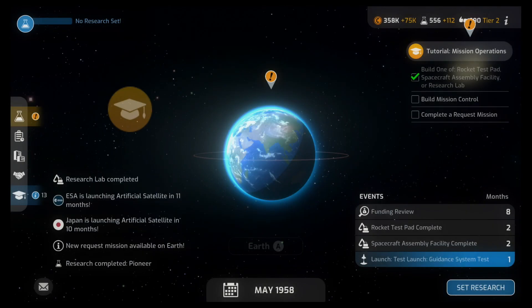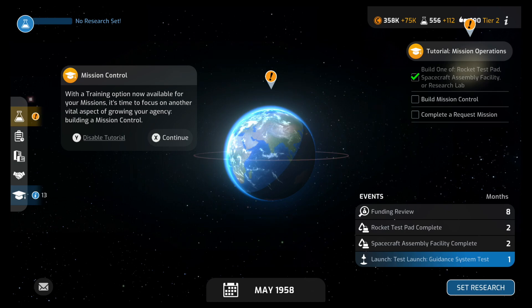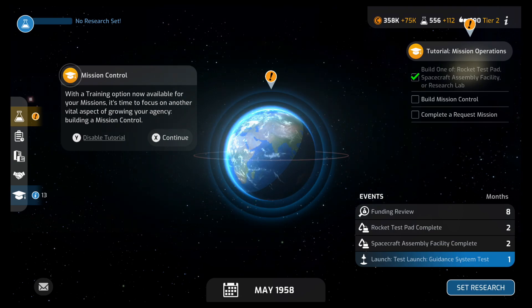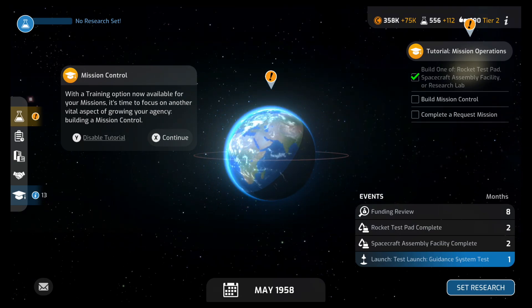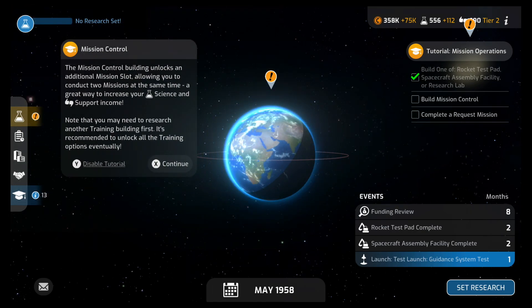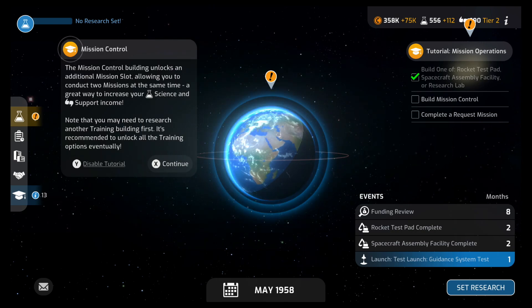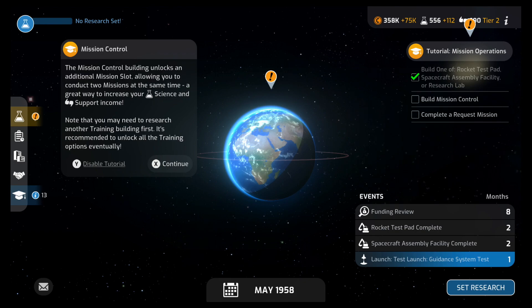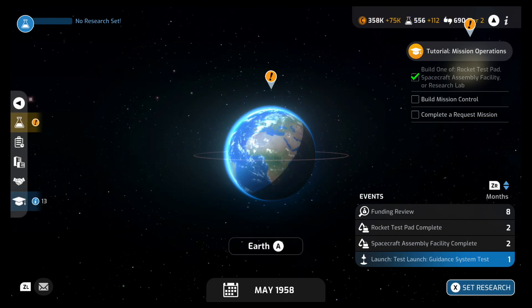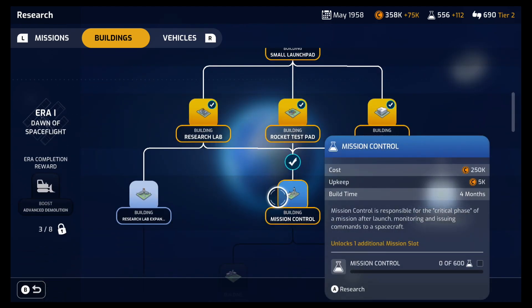Our Pioneer is done. Mission control — with a training option now available, it's time to focus on building a mission control. The mission control building unlocks an additional mission slot, allowing you to conduct two missions at the same time. A great way to increase your science and support income. Let's go over to research and get mission control started.